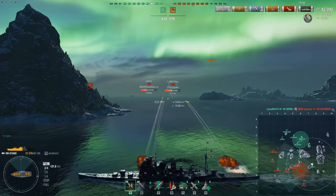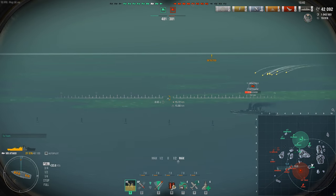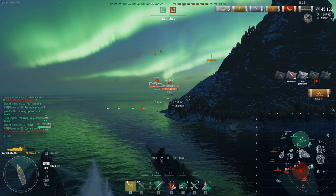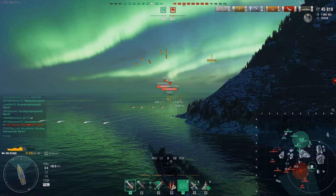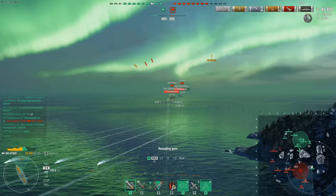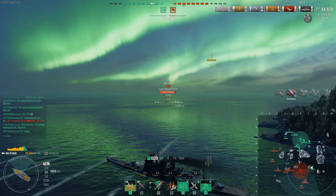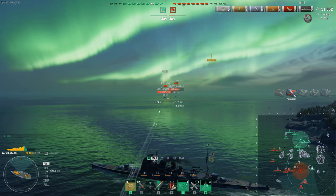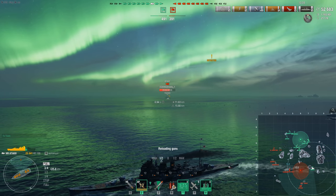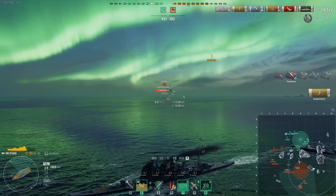The ship is incredibly nimble. She goes 37.3 knots, and with my rudder mods she has a 6.5-second rudder shift time. If I took Steering Gears Mod 2 instead, this thing would have a 3.9-second rudder shift time — absolutely mental for a heavy cruiser. But I prefer the concealment module because it gives more cushion given the Atago's shorter range.